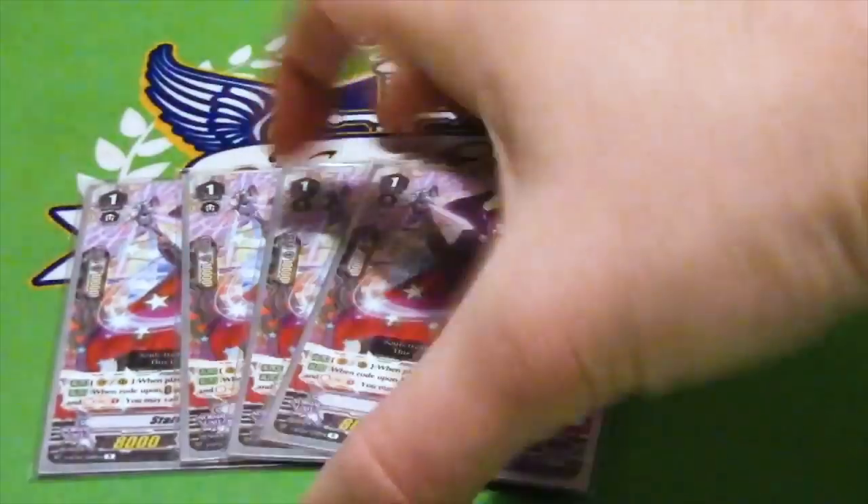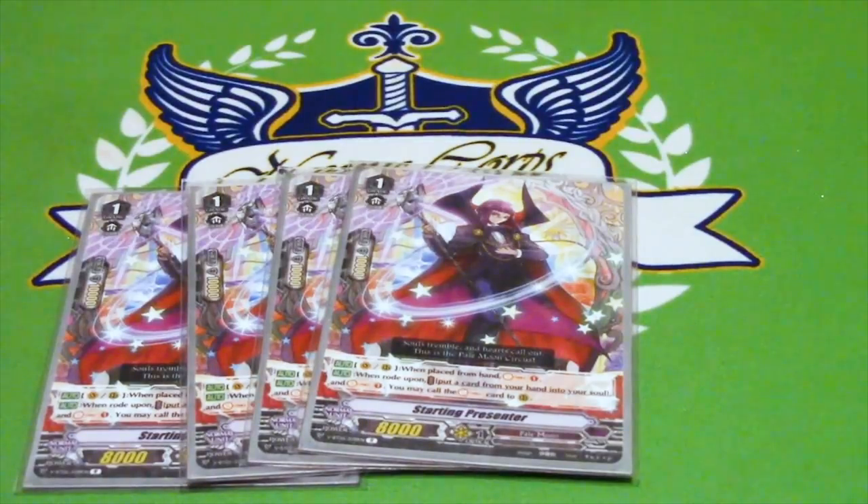4 copies of Starting Presenter. Grade 1, 8k. When you ride or call him from hand, you can Soulcharge. The other skill is when you ride on top of him: you can put a card from your hand into your soul, Soulcharge, and then call the card you Soulcharged to Rearguard Circle. Nine times out of ten I end up getting a trigger that way, but it's essentially a free card. If you put a Jumping Jill from hand into soul, you get a free 5k booster. The important thing is it helps you build soul.